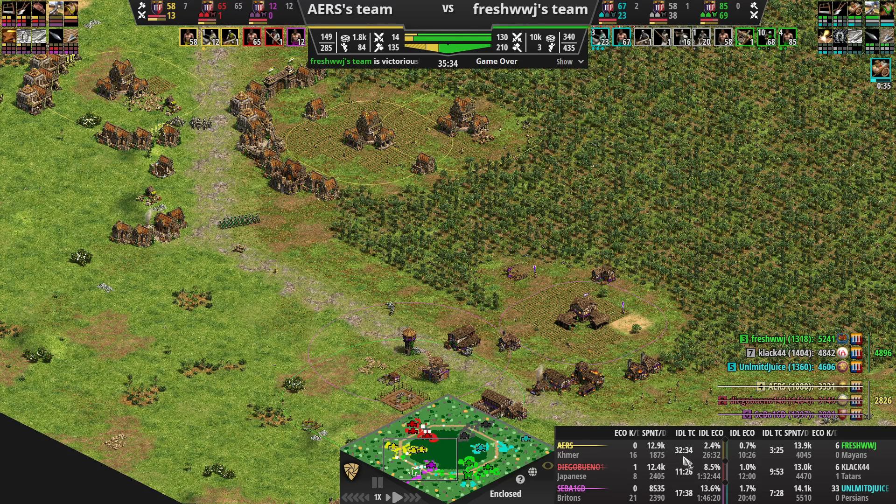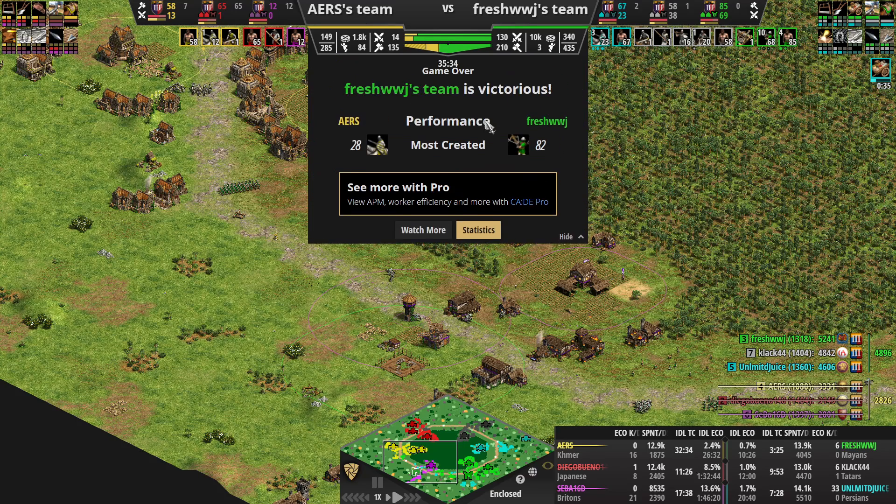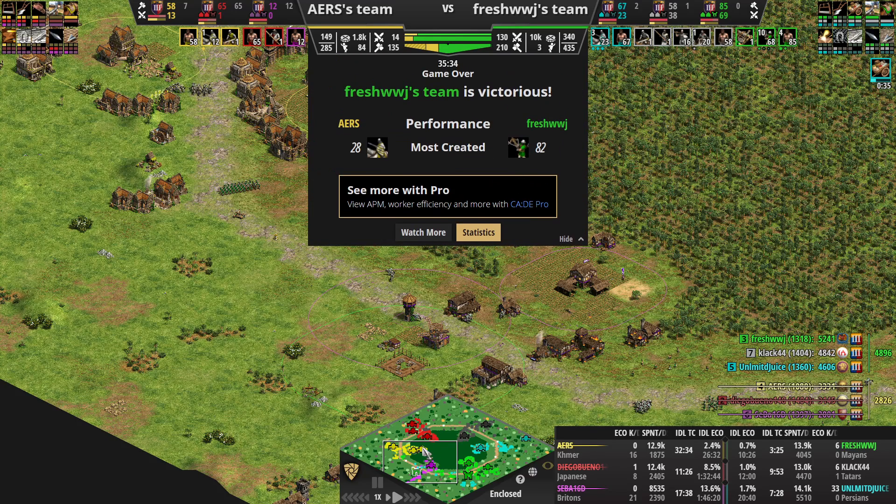32 minutes of idle TC time and you weren't hit that hard. I was pretty happy with three and a half minutes idle. Clack and Juice had nine and seven. But purple had almost two hours idle and green had an hour and a half idle. Juice's max was 20 — that's fantastic. I think the outcome could have changed if they had any better pocket play, any knight support on either side.